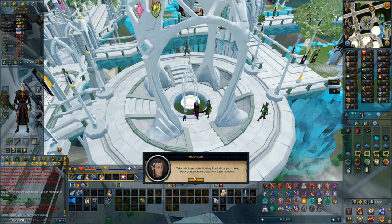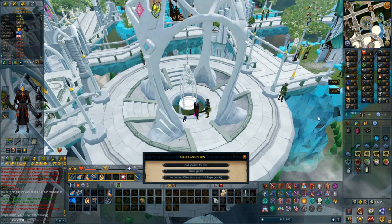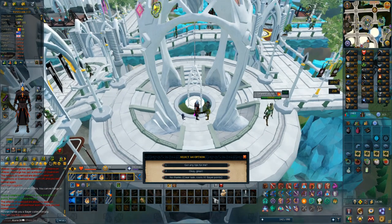There's a new slayer collection log that lets you keep track of things, so I guess I'll do that. My next task is corrupted creatures - that is new for sure, I've never killed those, so let's see what that's going to be like.